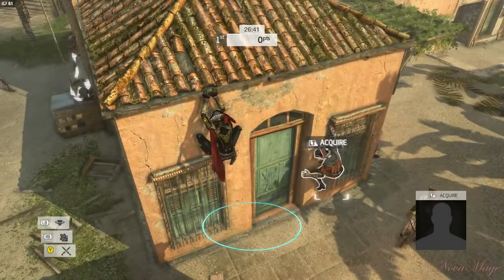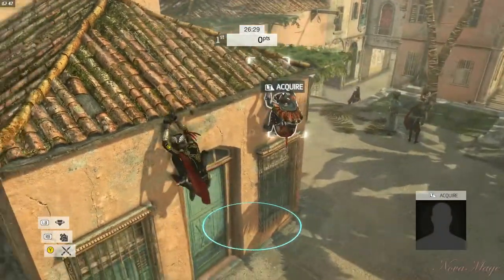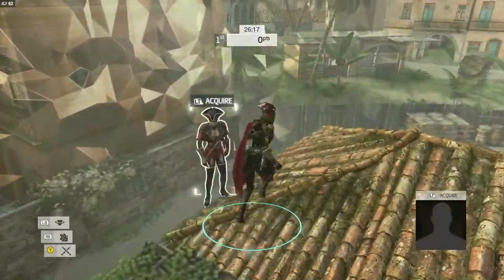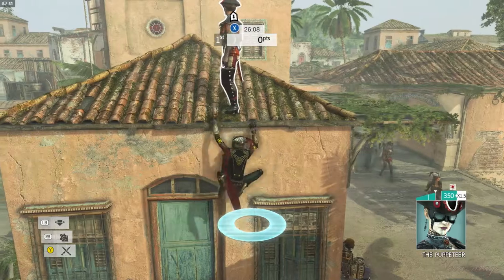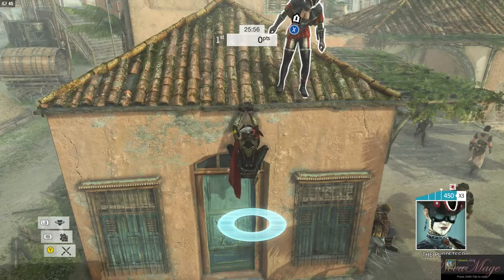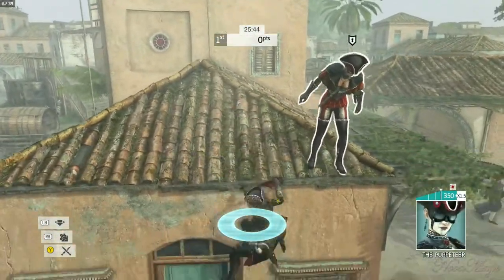Another move is the instant drop. The thing about the instant drop is that it has a certain property, which is that you are invulnerable to stuns when you do this. I want you to mash the square button, which is the kill button. Smash it — I want you to smash it so you can see that you cannot stun me when I do this because this move is invulnerable to stuns. So that is the whole point — you cannot stun people when they do this.